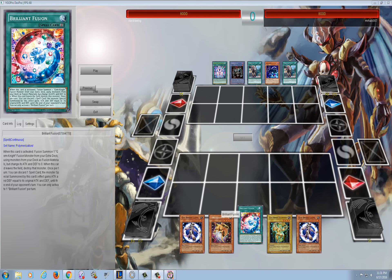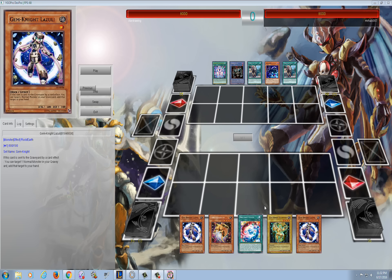I've got Gem Armadillo and Brilliant Fusion. What I really need in this hand is just Gem Knight Fusion and I'd basically be able to kill any deck unless they're playing like Domain Monarchs with first turn Domain. Against most decks this is a really good opening with Gem Knights, but you just need Gem Knight Fusion to go off.